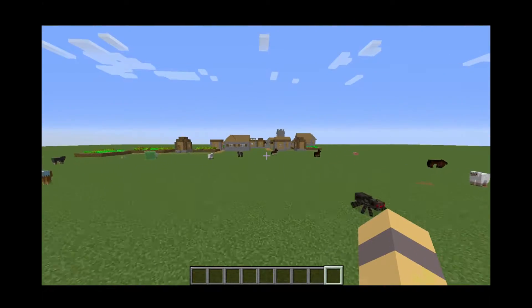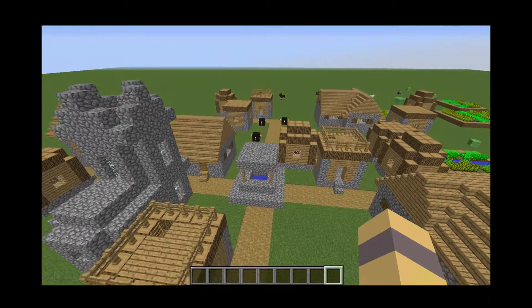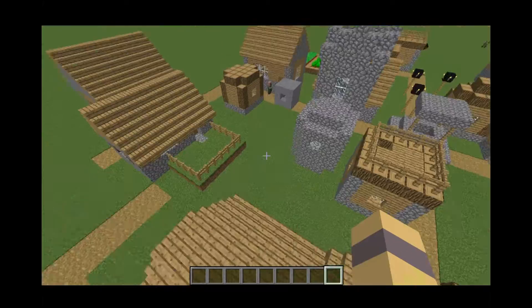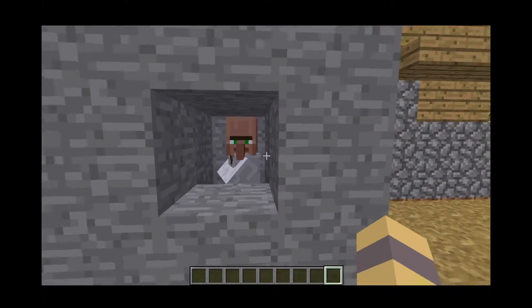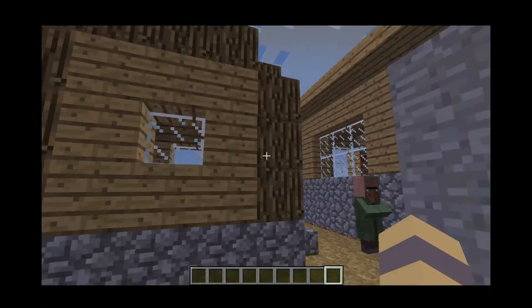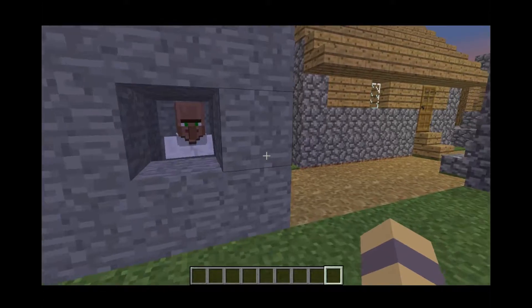Back here is my last one — over here I have a villager. As you can see, it looks like a librarian but it's not. It's actually a Cartographer, which trades maps to help you find specific things — like the normal map, or a map to find ocean structures. I thought that was pretty interesting — they added a new villager, while still keeping all the normal other villagers.